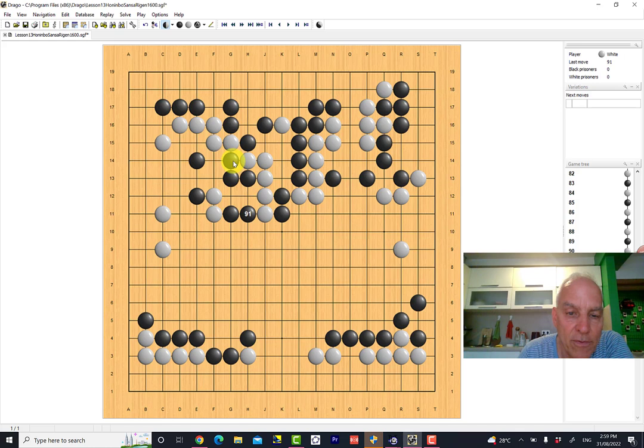So black wants to still connect and does so with what's called a bamboo joint — a way of connecting this group of stones here with this group of stones. There are two parallel things, so if white plays one of them, black can play the other — these two stones are completely connected. This move here more or less forces white to come out here, because otherwise black is going to surround him. And then we have black play here, threatening to take those white stones.